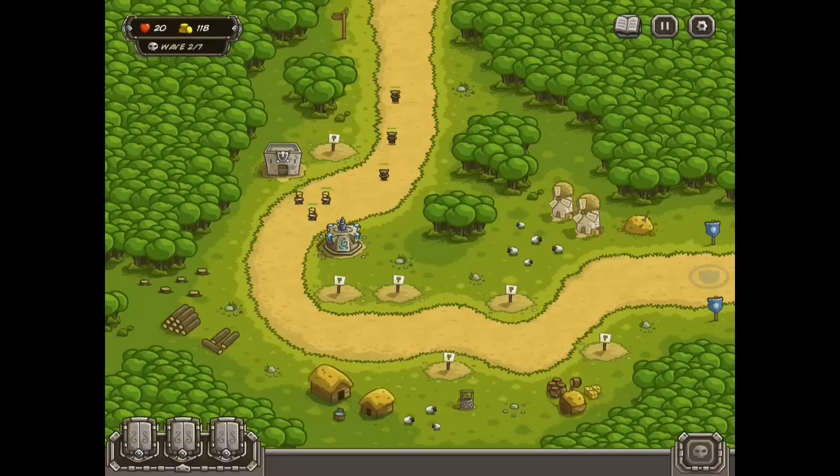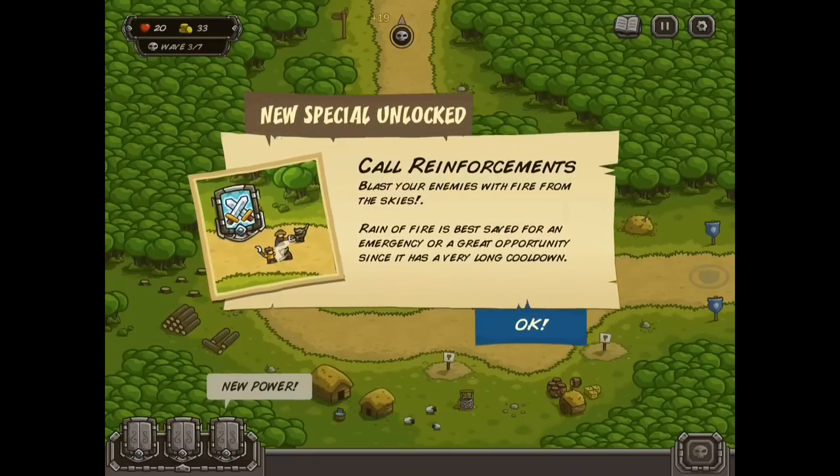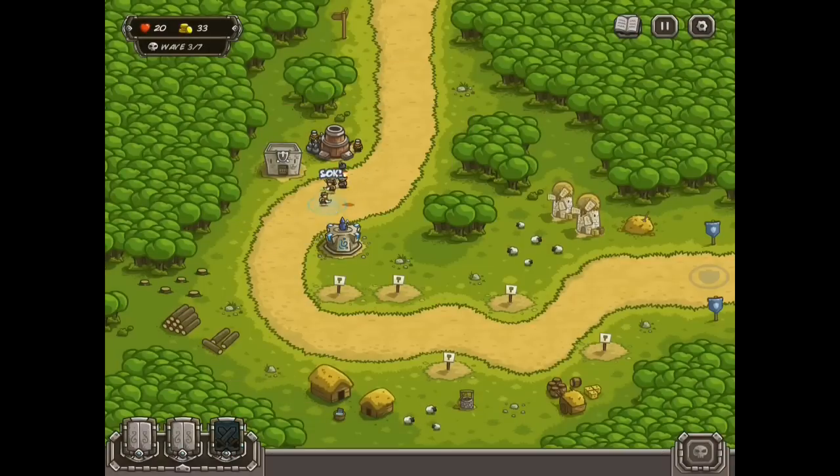We're going to start off building that wizard tower there, and then the barracks. This is going to be a little bit sped up because it is pretty easy. Call the waves as soon as possible, and then build the artillery.